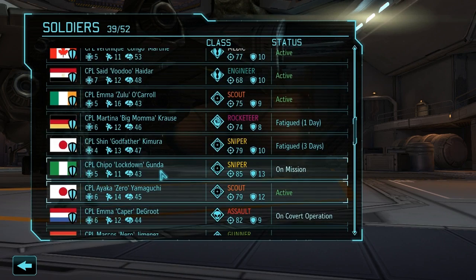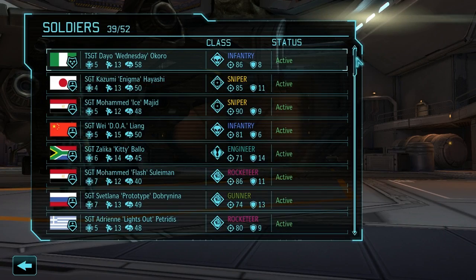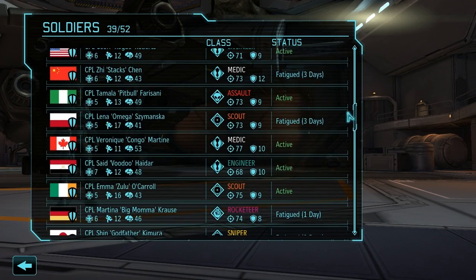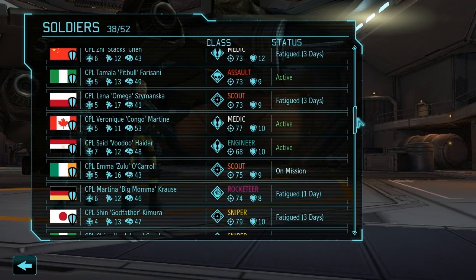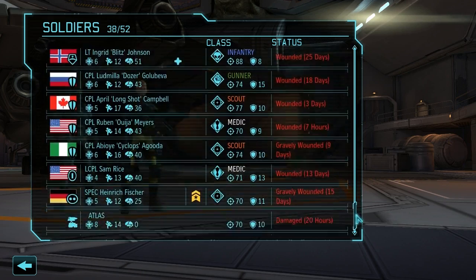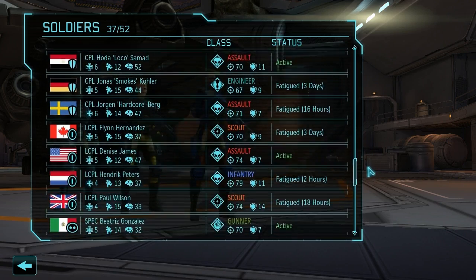Gunda has squad sight but precision shot instead of the moving and shooting ability. We want to bring a high mobility assault if we have one — don't seem to have one. Let's bring Zulu O'Carroll as our scout, that'll give us more mobility on the battlefield. We want an assault, so we could bring Farisiani with her 13 movement range — she's probably the best option right now. We want to bring mostly corporals or lower if we can, since we're trying to train up weaker units and this shouldn't be too hard.